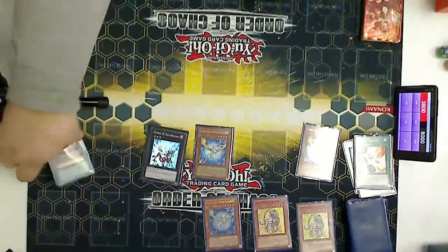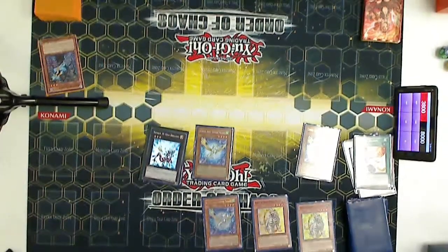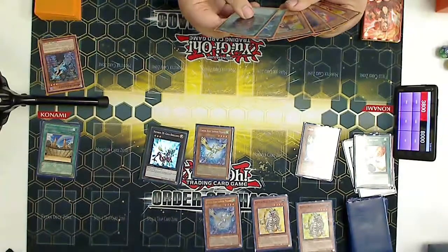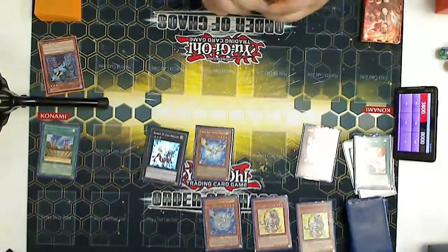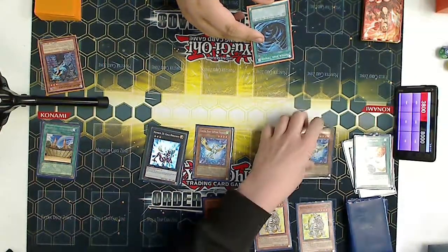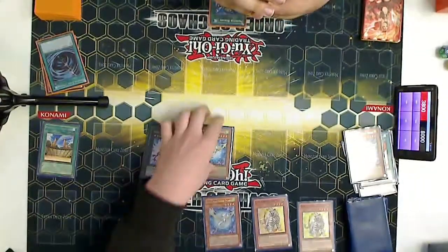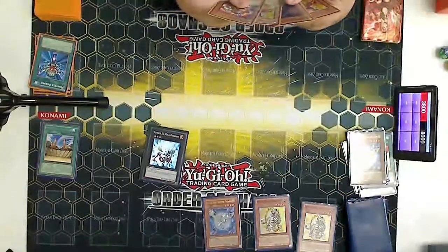He opened crazy — Crystal Beasts do open like this and it gets stupid. I probably should have popped Giga Brilliant or Rainbow Ruins. You can't pop Rainbow Ruins with the Assailant though. I end up using MST but he negates it. Then I try a monster removal and he negates that too. I just used those to get rid of his cards.